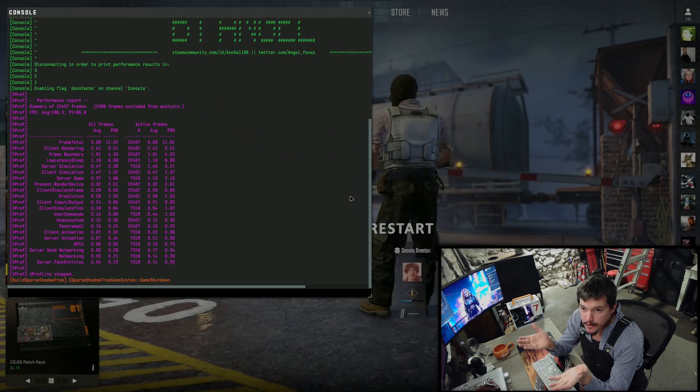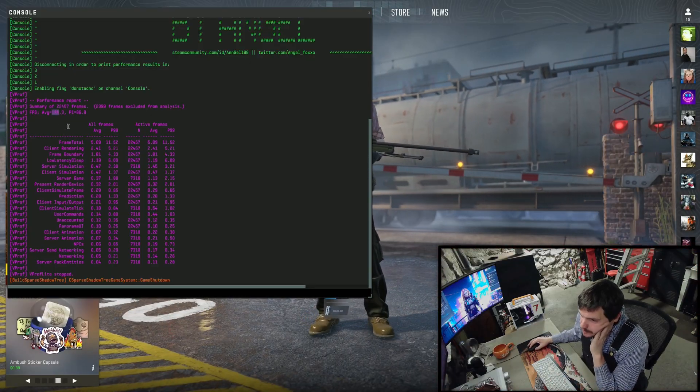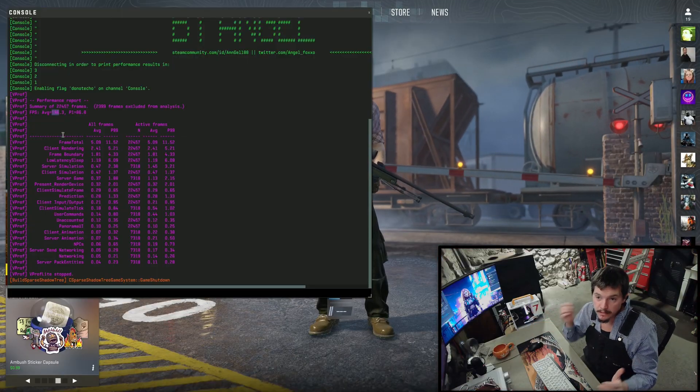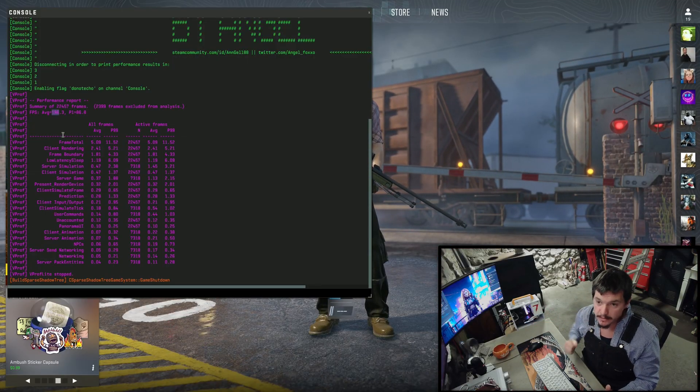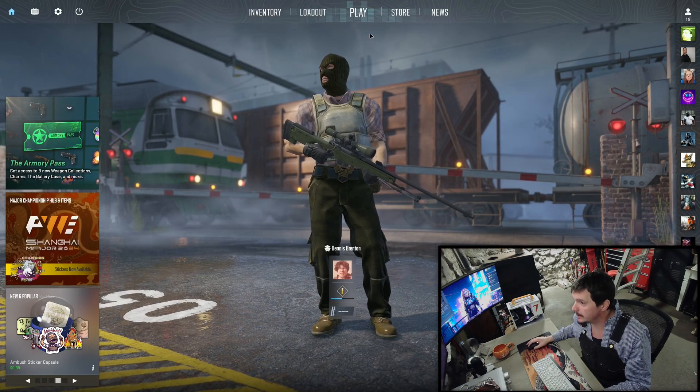Back to normal speed — you can see the frame rate right here. The average frame rate was 196 frames per second. Seeing as I'm running a 120Hz monitor, I guess that means I'm well above the refresh rate.